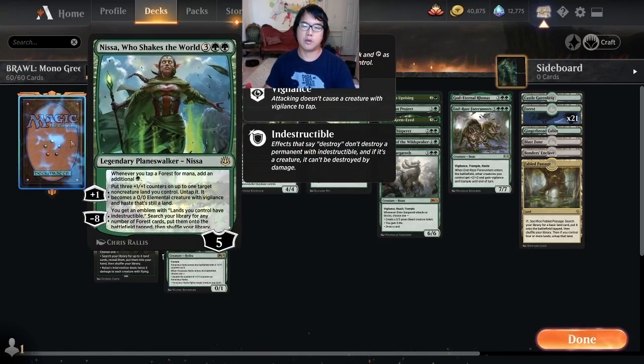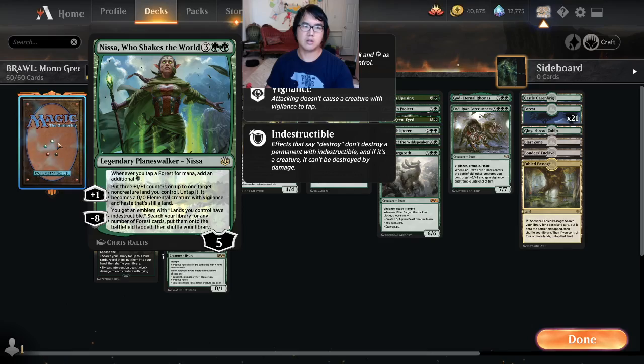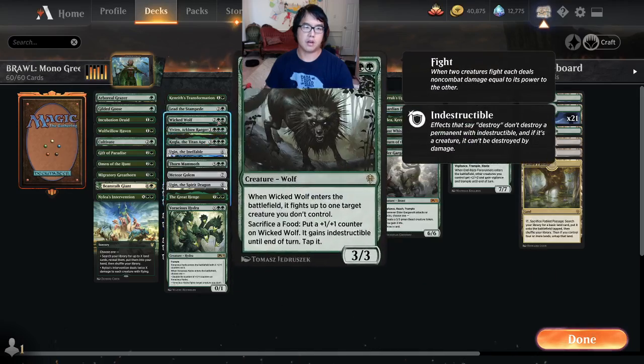Nyssa, who shakes the world ahead of curve, is just a nightmare. She can protect herself really well, she ramps into the bigger spells, so even though these have converted mana costs of eight, seven, six — it doesn't matter, because you're doubling the amount of mana you have.